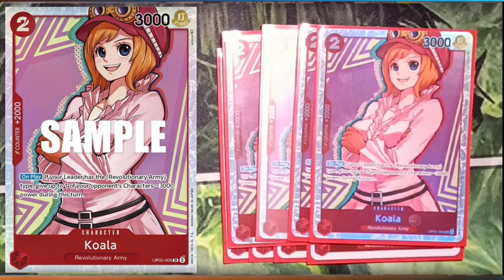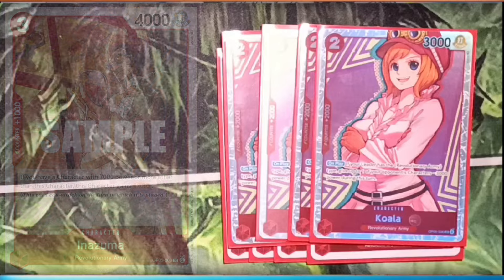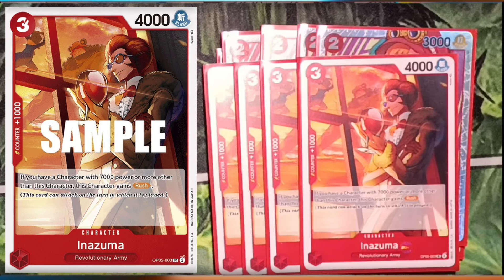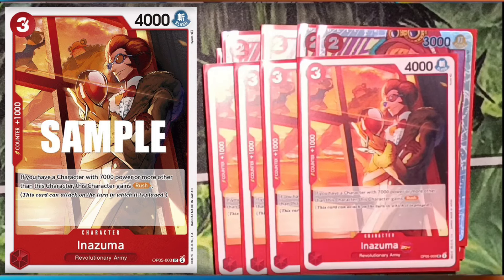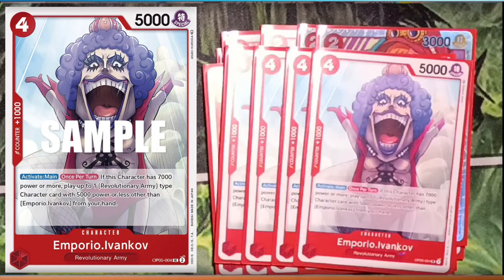Koala's on-play effect: if your leader is Revolutionary Army type, give up to one of your opponent's characters minus three thousand power during this turn. Pretty good but you're not really gonna use it. Then four Inazuma — sorry if I mispronounce it. It's a rush card, three cost, 4k, counter one. If you have a character with seven thousand power or more other than this card it gains rush, which is really easy because of your leader's effect. You could drop it, give it a buff, it's already 5k ready to go for next turn.